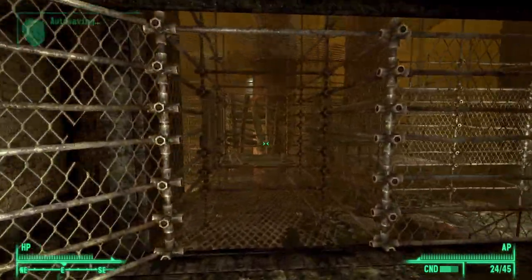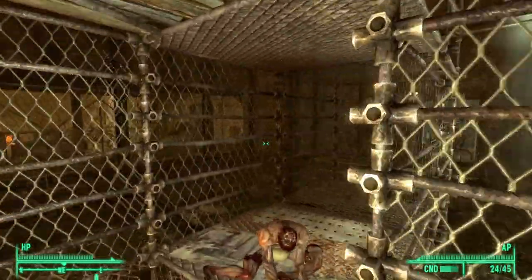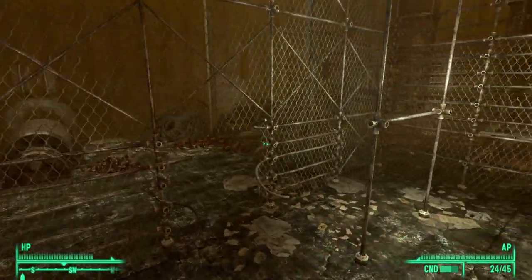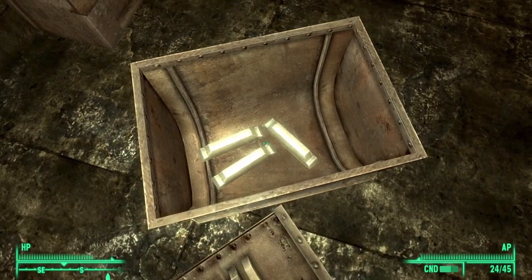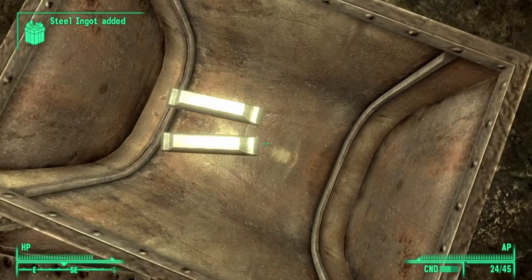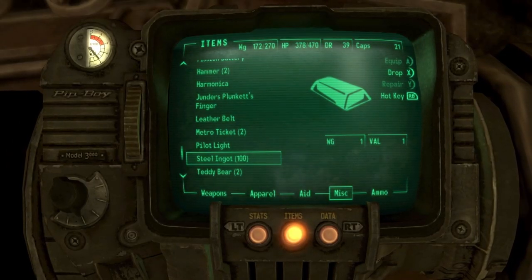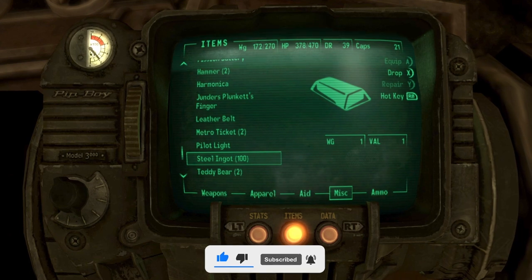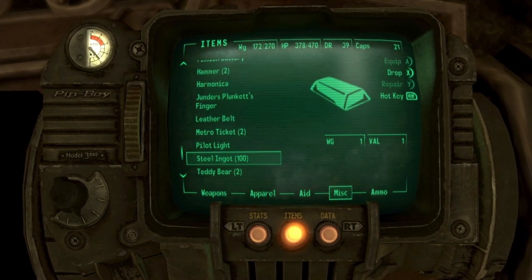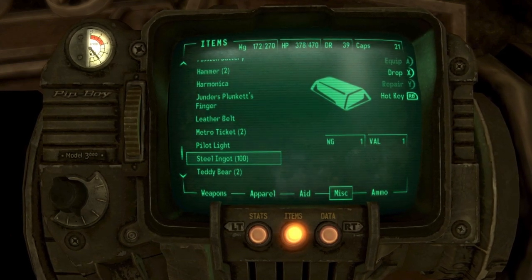Go inside this door and from in here just follow this path again — it's a very linear path. Follow it all the way through, then look to your right and go down. You will see a crate, and if you look inside this crate you will find the remaining three: ninety-eight, ninety-nine, one hundred! If you now look in your inventory you should have one hundred steel ingots. In this video I wanted to show you a full guide on how to get every single steel ingot without speeding up anything, giving you clear directions showing how to get each and every steel ingot in the Fallout 3 DLC, The Pit, in the steel yard.